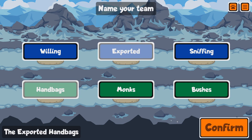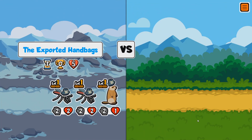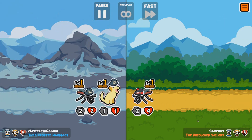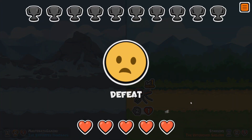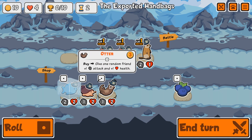We'll go with the 'Exported Handbags' as our team name. What's trumpet? That's what I want to know. The trumpet seems to summon something — the more trumpets you have, the more extra stats they get, I think. I've changed my background and also given my character a pirate hat, because I'm from Gloucestershire.